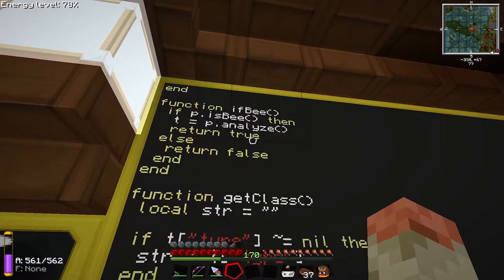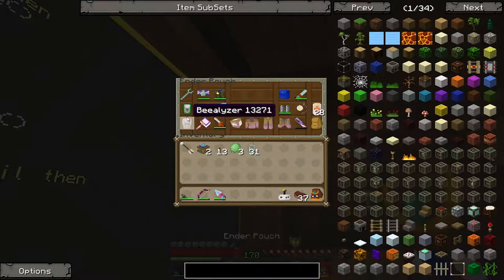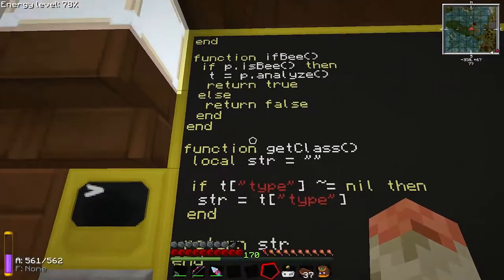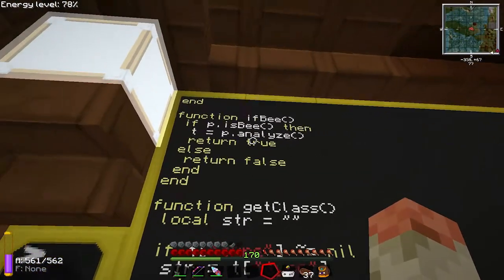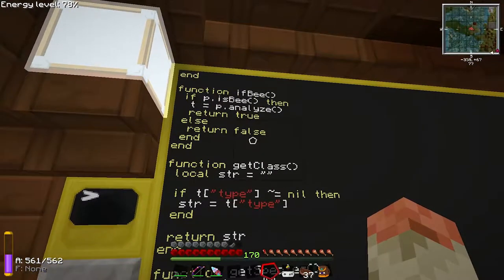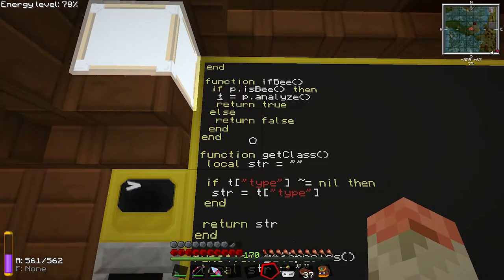It's a lot of traits too — I could make this really in depth. If I were to take my bee analyzer and analyze a bee, you can get fertility, what kind of plant it pollinates, its area of pollination, nocturnal, cave-dwelling, and so on. It returns all of that into this table. In this particular case, all I'm looking for is species and the amount of things in the bee analyzer.